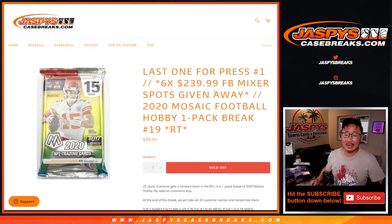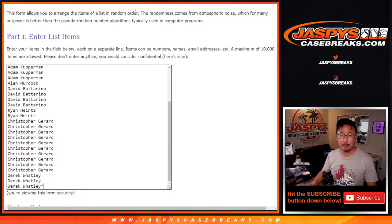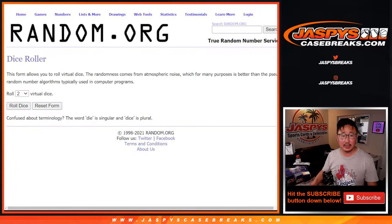Hi everyone, Joe for jasminescasebreaks.com doing our final filler for the Press Your Luck football mixer number one. Giving away the final six spots towards the end of this video in a different dice roll. But first, the pack break for Mosaic Football hobby pack break number 19. Thank you to everybody here for getting in on it. All 32 teams are in. Let's roll it.